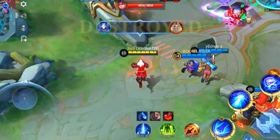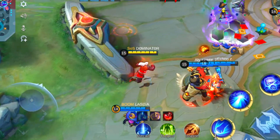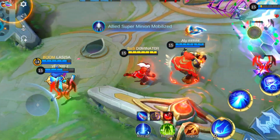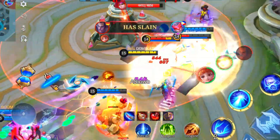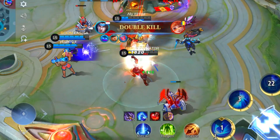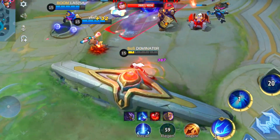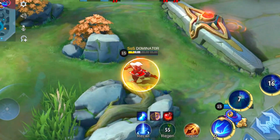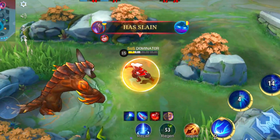In conclusion, Bedang is a great hero for players who love to fight and deal damage. His ability to jump to an enemy, stun them, and deal massive damage makes him a real threat in battles. His ability to knock back enemies and disrupt movements makes him a valuable addition to any team. So if you're looking for a new fighter hero to play, give Bedang a try — you won't be disappointed.